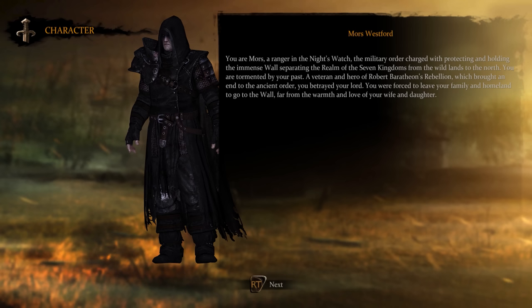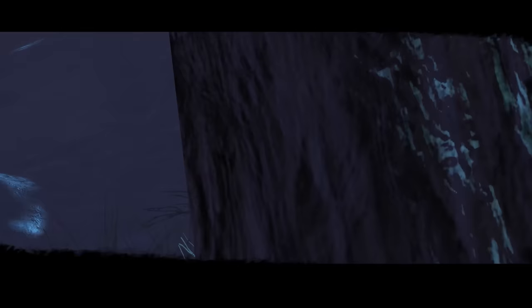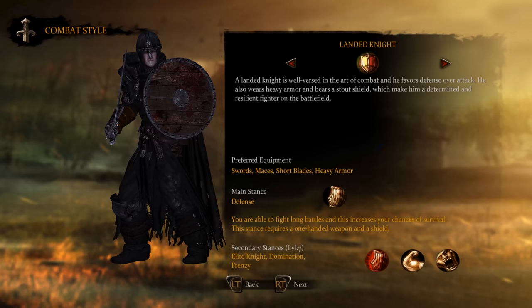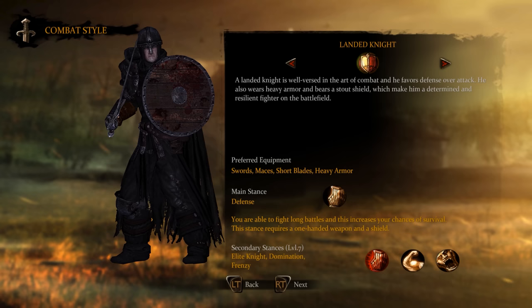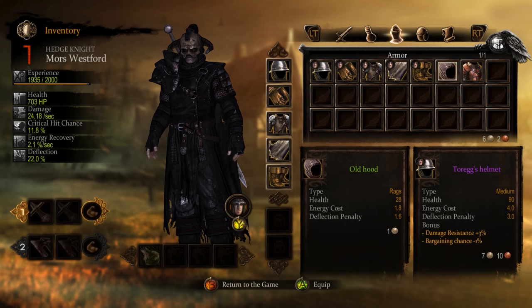You get to play two different characters — Morse Westford and Alistair Sarwick. The game is divided by chapters, and at first you switch between these characters whenever a chapter is done. As the story progresses, you get to control both at the same time — they are actually close friends. The story starts with Morse chasing down a deserter from the Night's Watch. Game of Thrones doesn't have character customization because you play with these two well-established characters. However, you can choose different play styles, improve their skills and stats, and acquire new gear. But the gameplay leaves a lot to be desired.